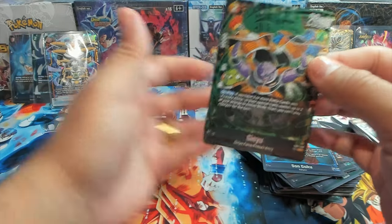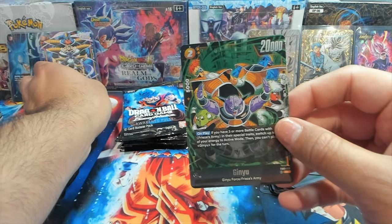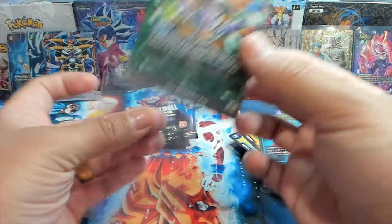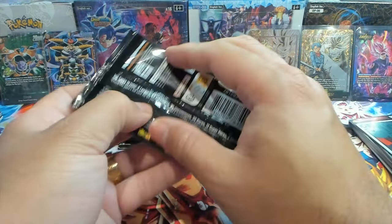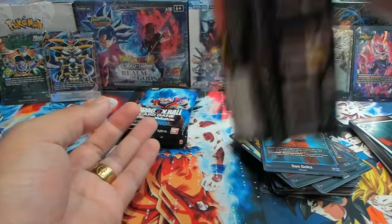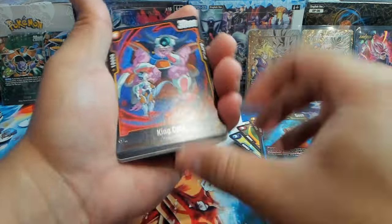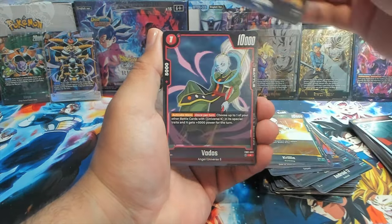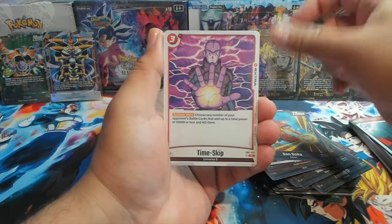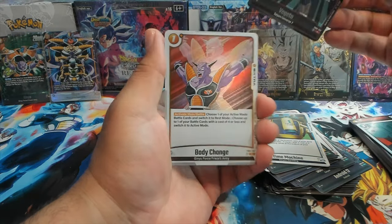I thought it was an alt art for a moment — I was like I have the alt art right here — but this is a Ginyu box SR, not an alt art, just a regular old SR Ginyu. We have a King Cold, Champa, Krillin, Vados, Son Gohan Time Skip, 16, Vegeta, and Body Change Ginyu.